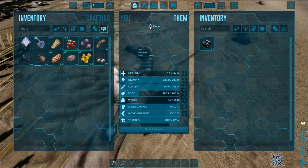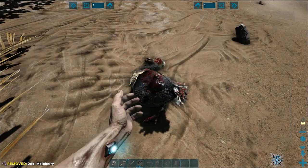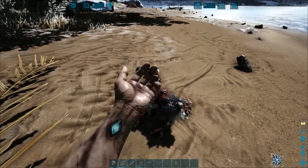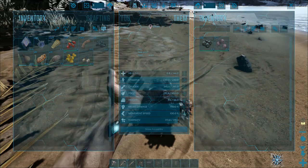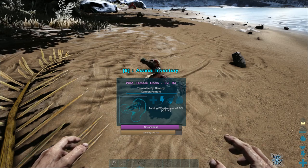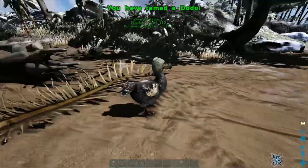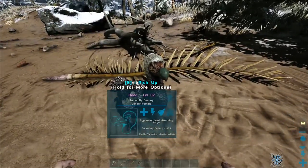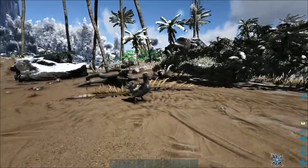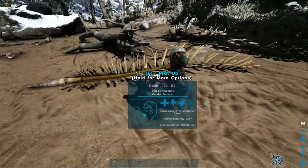You can then feed them what they need to be tamed. These are mejo berries — you can use any berries, but you get a better tame with mejo berries. So chuck those in there and it's going to start eating and slowly tame up. Its food is quite low so it's going to start taming up really quick. As you can see it's taming effectively at 68%, which is 28 levels. You want to keep that as high as possible. You can check the website Dododex — I'll link it in the description — which tells you the best items to give each dinosaur to tame them.